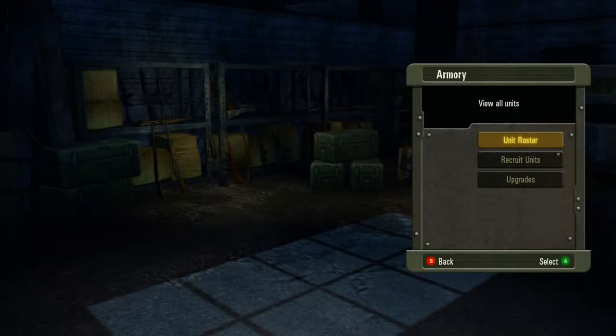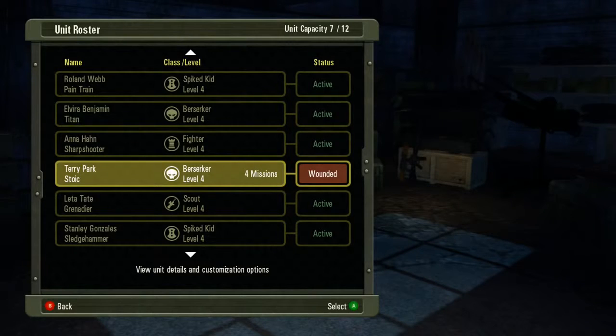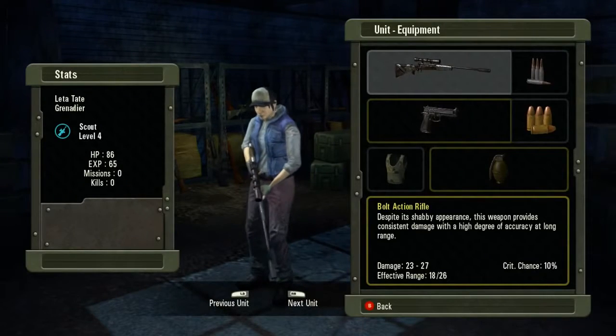First room we're going to go into here is the armory. The armory, of course, is where you can check out your unit roster. You can see the list of everybody in your roster, check on their status — whether they're active or wounded — and what character class they are.